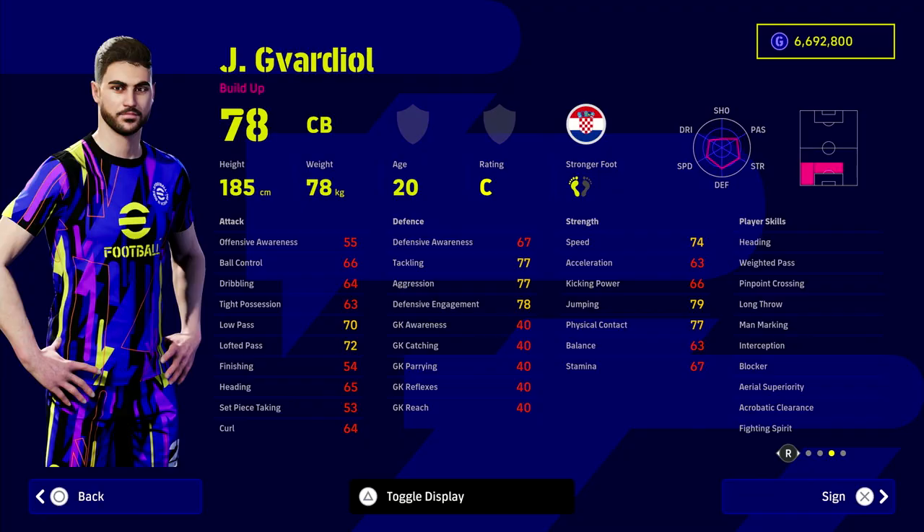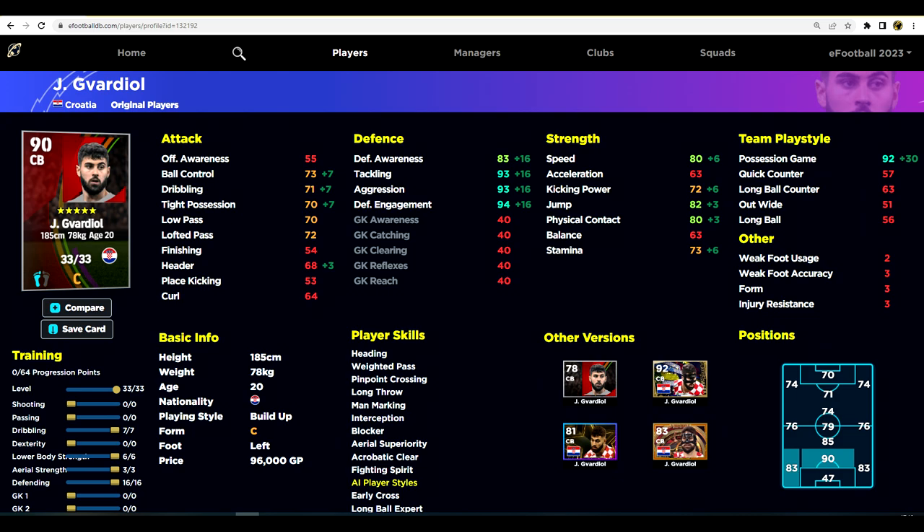First up is Vardiel, the eFootball 2022 darling of Dream Team. He is a fantastic budget option. Look at the stats — defensive awareness is where you'll need to train most, but he's got interception, blocker, and fighting spirit — unbelievable stats for a center half or a left back. He can fit in a back three, back four, or back five. When maxed out you'll have 64 progression points, and he's only 96,000 GP.